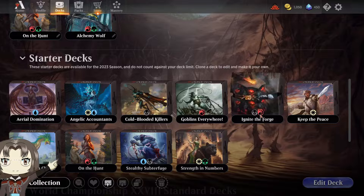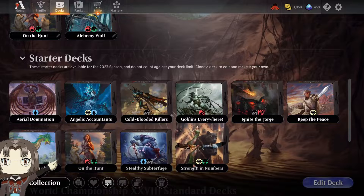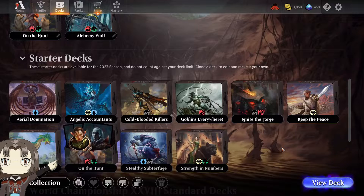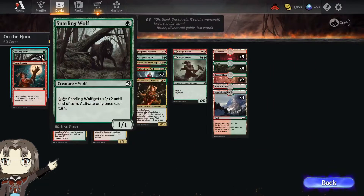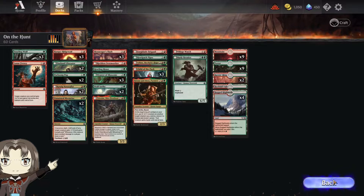The starter decks for the 2023 season are the ones with two-colored symbols: Angelic Accountants, Ignite the Forge, On the Hunt, Stealthy Subterfuge, and Strength in Numbers. We're going to play them in the order I got them, so in this video we're messing around with On the Hunt — this is a werewolf deck. Wolves and werewolves, pretty aggressive. We'll see where this goes.